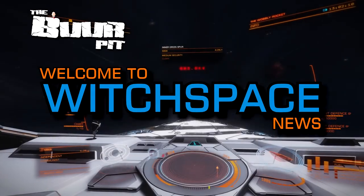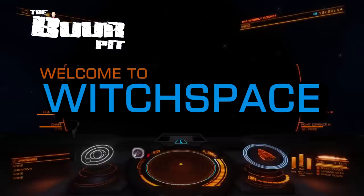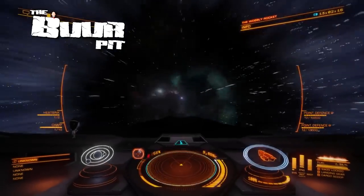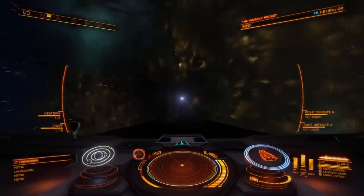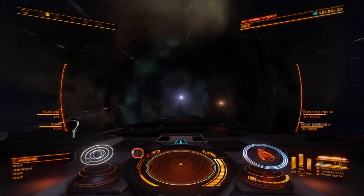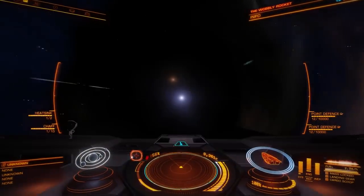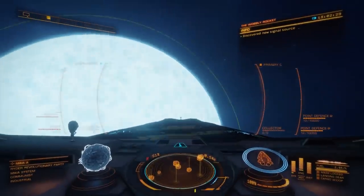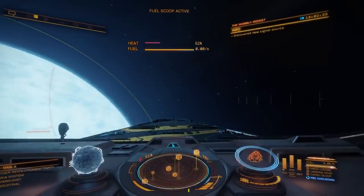This is Witchspace News for Friday the 7th of June 2019. I'm CMDR Buur. In this week's news: Sagittarius Eye is this week's community goal, there's a circumnavigation of the galaxy coming up and you can participate, and a stunning video of a Sidewinder's interior surfaces.